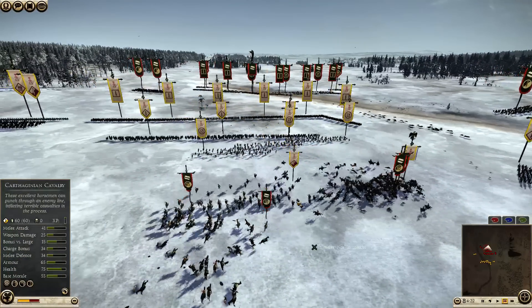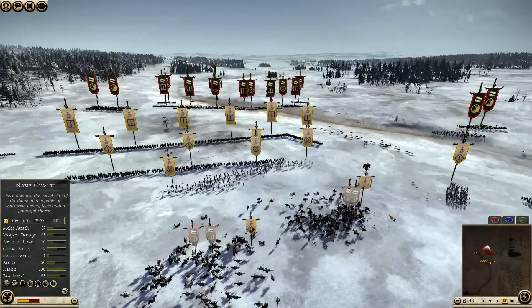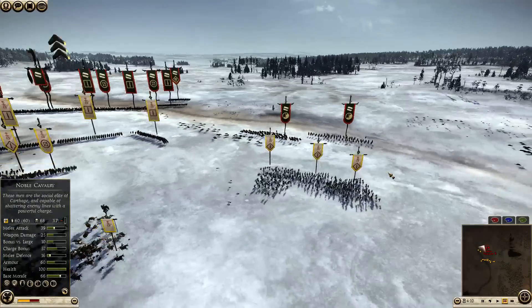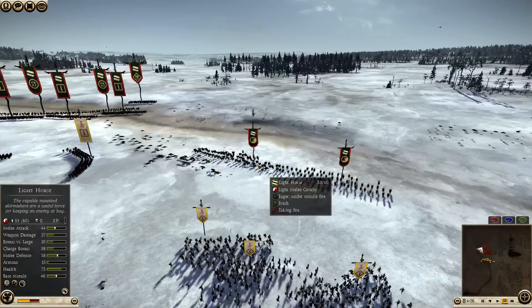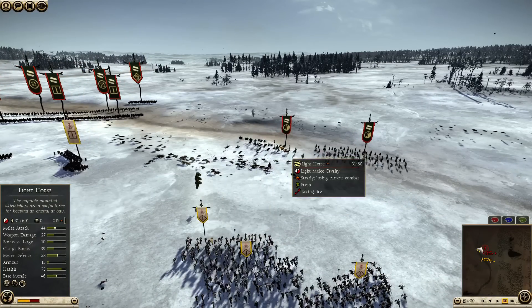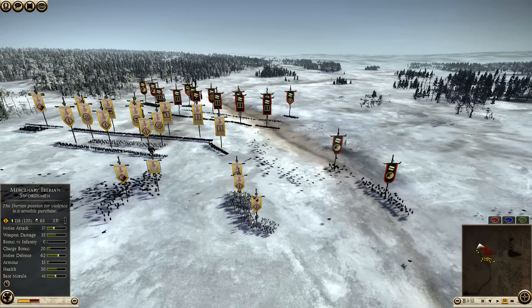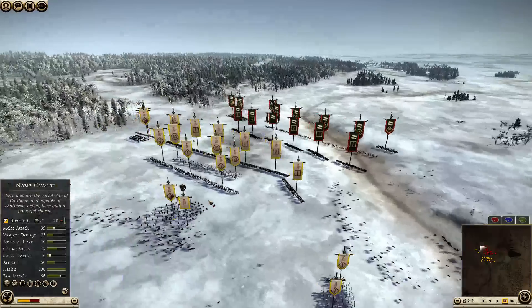I'm just using this battle as a backdrop for the discussion because it shows both the skirmishing capabilities and the melee capabilities of these Iberian Swords. They're able to throw their javelins at the Light Horse, quickly making that unit a non-factor in the battle, making it waver. And look at the kills here — these are all cavalry kills, so very high-value kills.